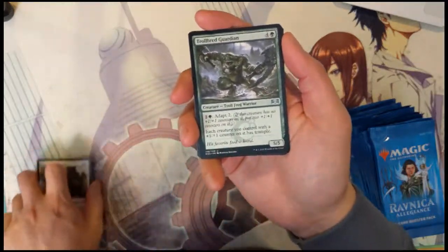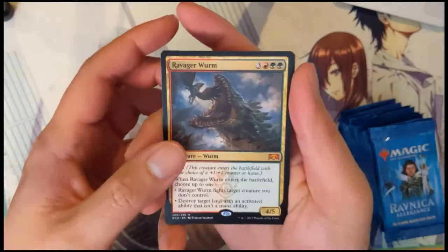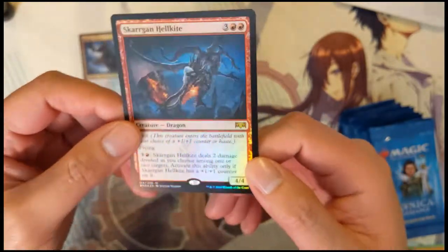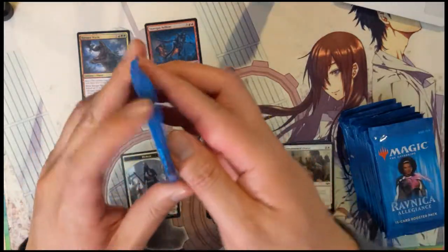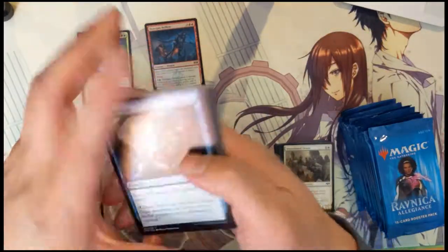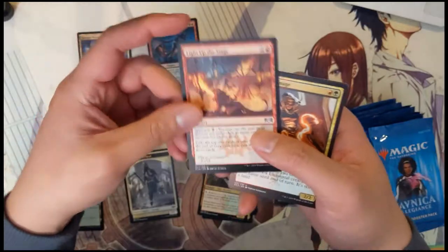Alright, first pack — troll bread guardian, ballistic bell hunt, cult guild mage, ravager worm. And we got a mythic first pack — a foil mythic Skerrigan Hell Kite! I think that's one of the better ones, very nice. It looks like Skerrigan is close to a ten dollar card, and being a foil that one should be quite a hit — definitely very strong. First pack also had bedevil, very good start.